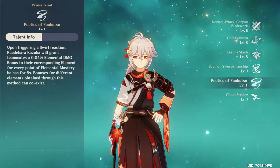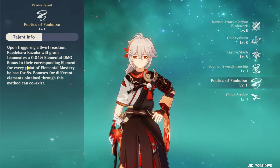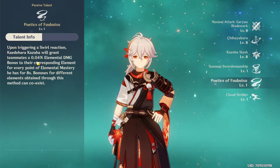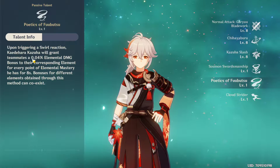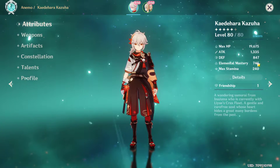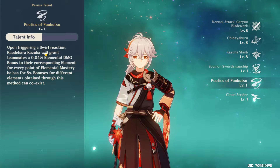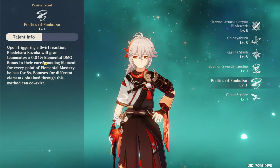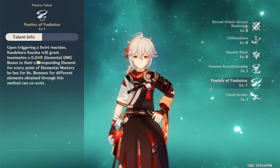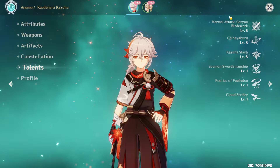The second passive talent increases the elemental damage bonus of teammates — not Kazuha himself, but the other characters. Every time you trigger a Swirl reaction, you gain 0.04% elemental damage bonus per point of Elemental Mastery for 8 seconds. In this trial, Kazuha has 745 Elemental Mastery, meaning teammates can gain almost 30% extra elemental damage every time Swirl is triggered.